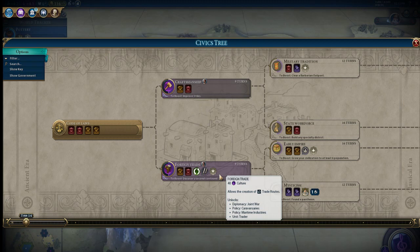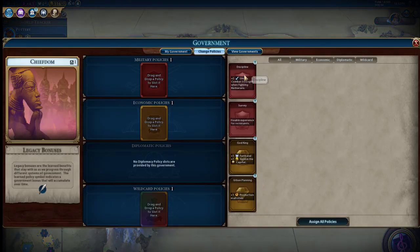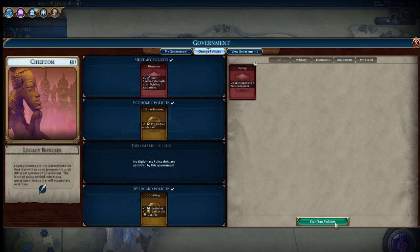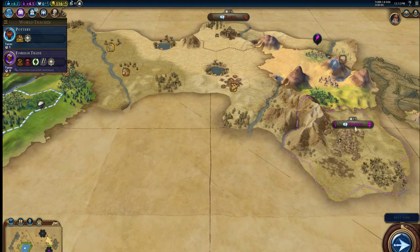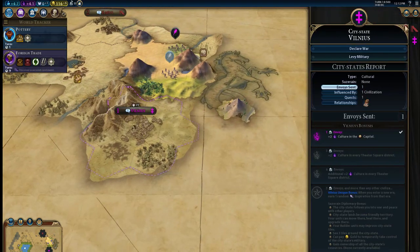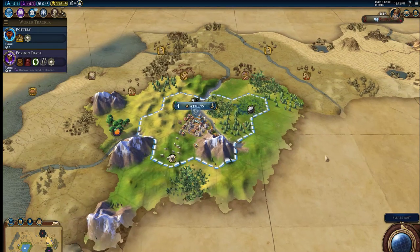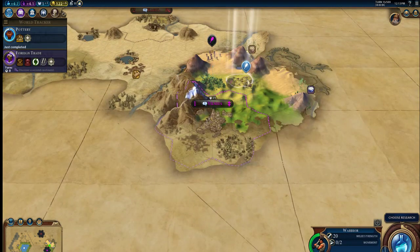Let's just do that, because I'm going to get a builder soon. Put that there and put that there. We are the first person to meet Vilnius — that is a culture city-state, that is perfect. We are getting culture because of that envoy we sent. Greece, man — when I randomized the leader, I thought I was going to get like Germany or some weird civilization, but I'm really glad I got Greece. They have a huge mountain next to them.